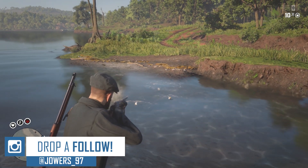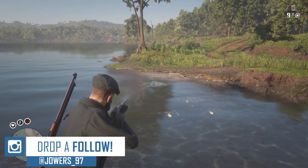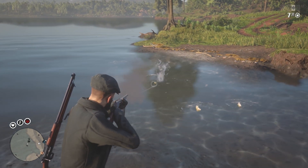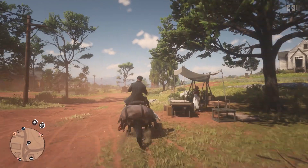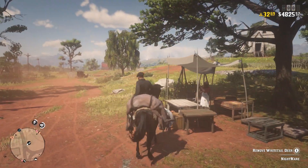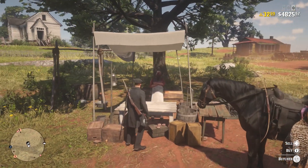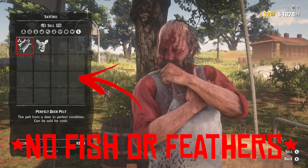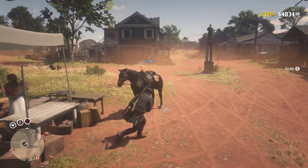On the way back to Rhodes, look out for different types of birds — you'll normally come across crows and others that go for decent money. Once you get back to Rhodes, sell everything at the butcher. You should be making a decent amount of money — I'd be surprised if you don't get at least $70. Also make sure to go to the fence to sell your jewelry, as you can't sell it at the butcher.